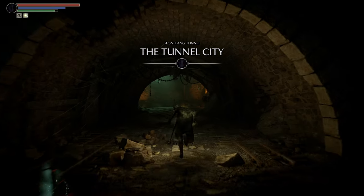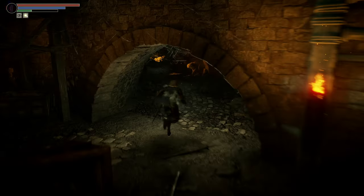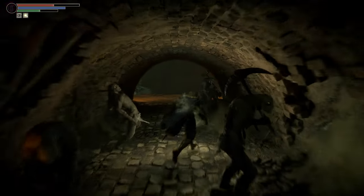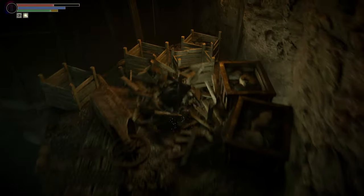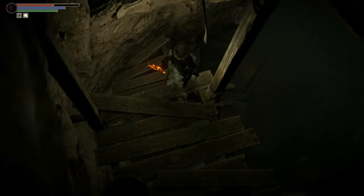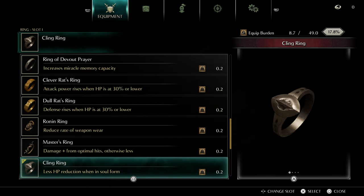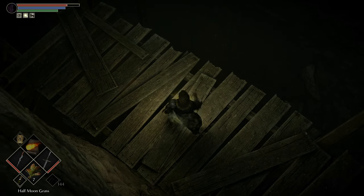Now we're heading to the Tunnel City, which is the second archstone in the second world. I would not bother fighting these guys — just run past them. You might get hit once or twice, but just keep hustling through. We're not going to have to drop all the way down, so just kind of roll through and keep sprinting. For this part you can put the Cat Ring on to reduce fall damage.